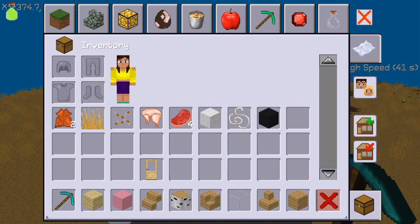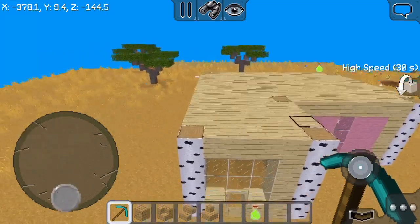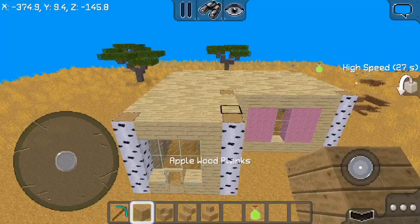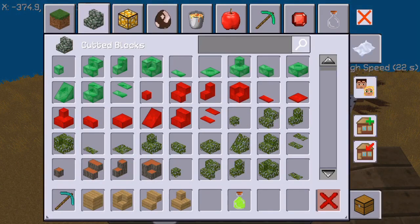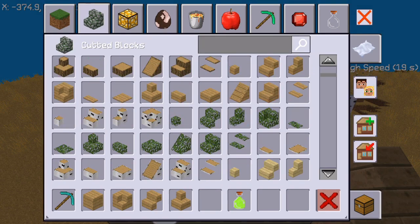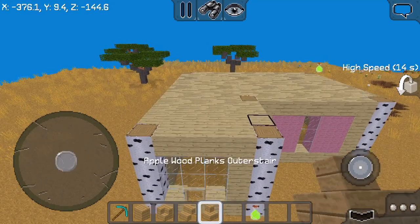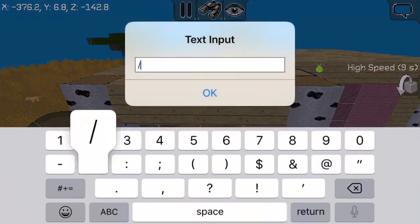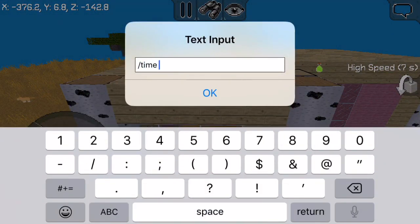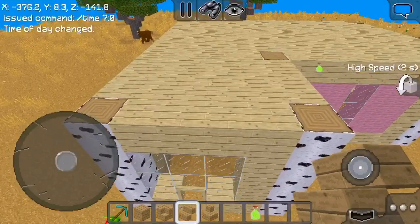Now the roof — this is where it gets tricky. You're gonna need oak wood, and from the color block section you'll need: oak wood planks, oak wood inner stair, oak wood outer stair, and oak wood double panel that looks like a stair. Just get what you see on screen because some people might not even know the names — I'm just reading it from the screen myself.